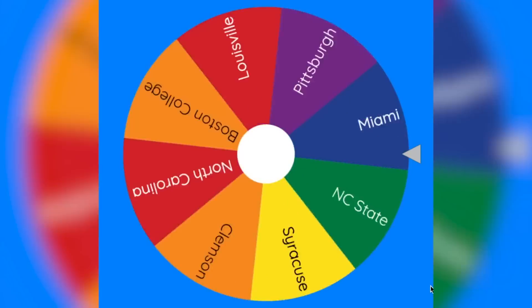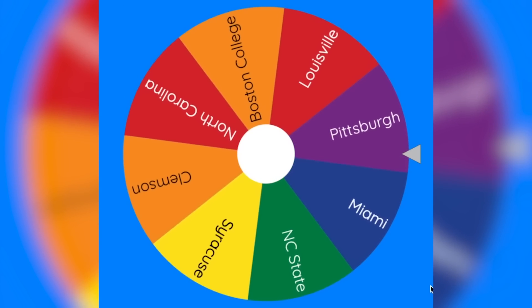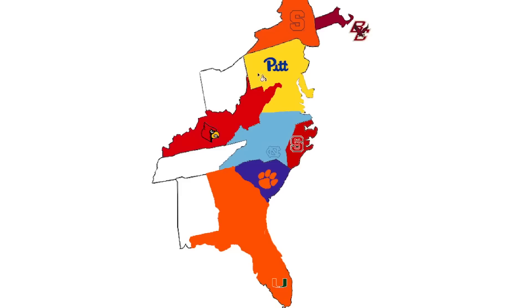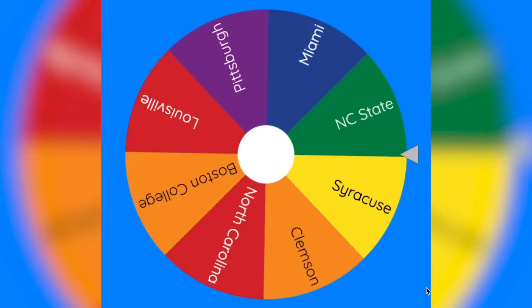Let's see who will be playing next. There's still a lot of teams left, and Pittsburgh is going to be playing again — they will be going west, which means they will be able to take some territory as they're going to an empty state. Pittsburgh got lucky there. The teams who have not played yet are Clemson, NC State, Boston College, and Syracuse.